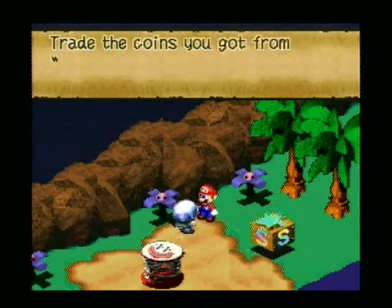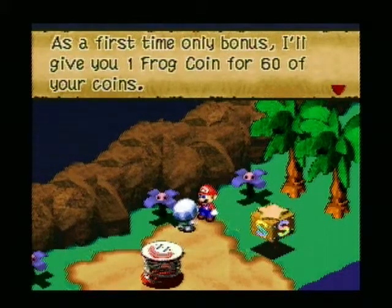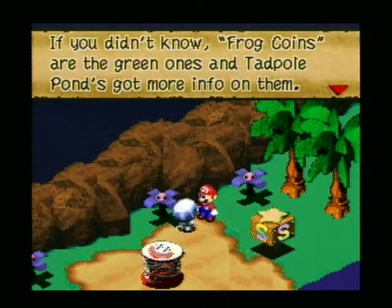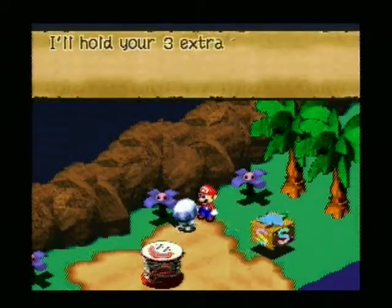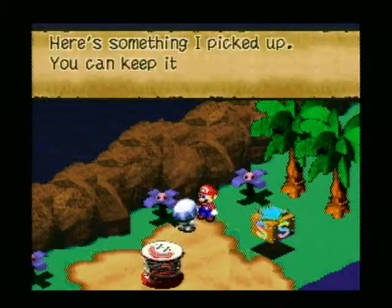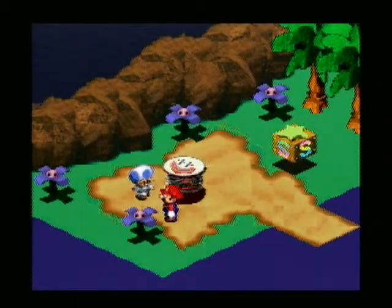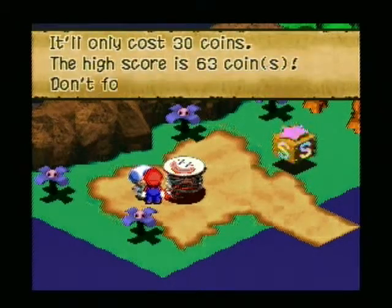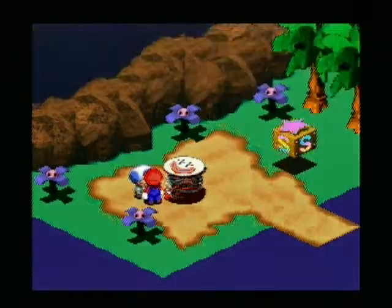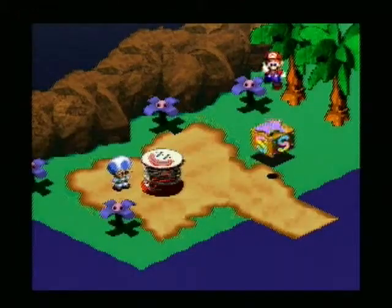Wasn't that fun? You got 63 coins. Trade the coins you get from Midas River for frog coins — as a first-time-only bonus, I'll give you one frog coin for 60 of your coins. Frog coins are the green ones and Tadpole Pond's got more info on them. You got 63 coins so you'll get one frog coin for your trade-in, and I'll hold your three extra coins. Here's something I picked up — you can keep it for good luck. We got a Knock Knock Shell! You can do the course again for just 30 regular coins, but I'm going to save instead, because saving is always good. And now we can move on to Tadpole Pond.